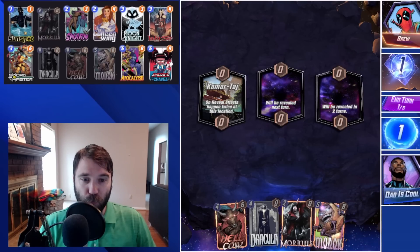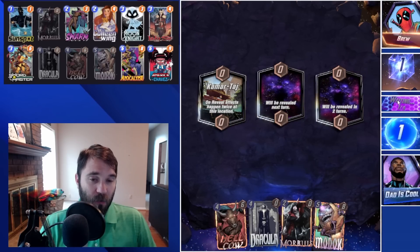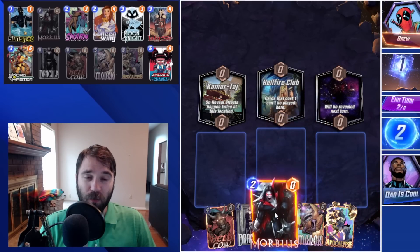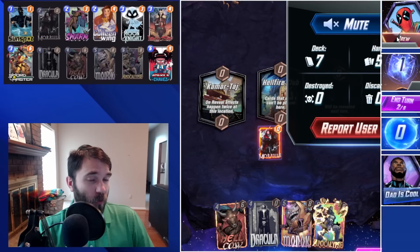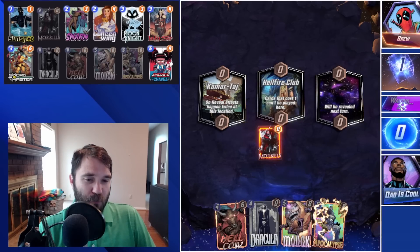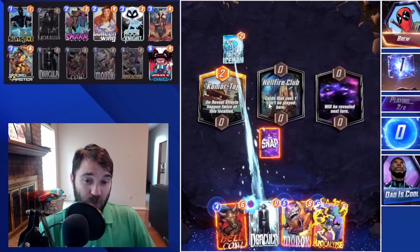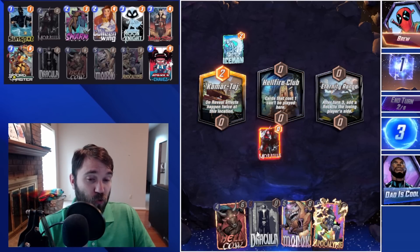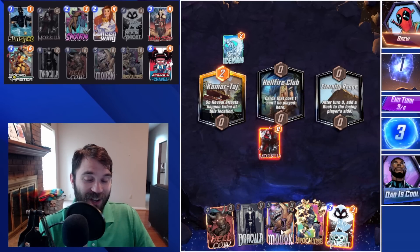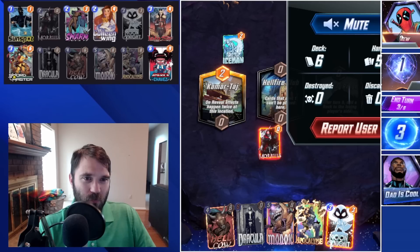Next up we have Brew. Right off the bat it looks pretty solid. If we had any solid discard cards or things that really benefited from being discarded we'd lean a little more heavily into it. We also don't know what they're running — they could be running a Shuri deck, and Shuri getting a double trigger plus a Taskmaster, even with our best high roll, I don't know that we beat it. So we're going to play a little more cautiously. Their Iceman hits our Dracula twice — I'm lucky it didn't hit our MODOK, which would have been very bad.